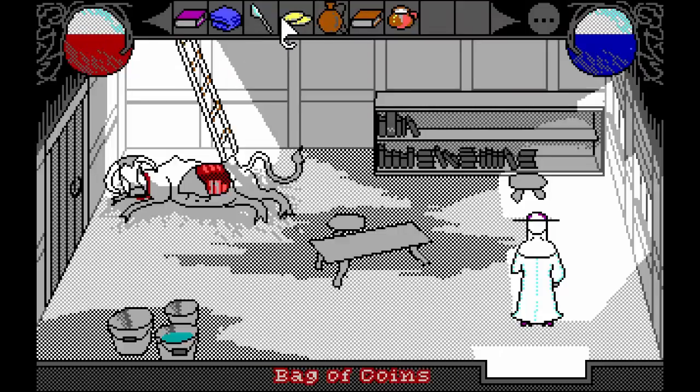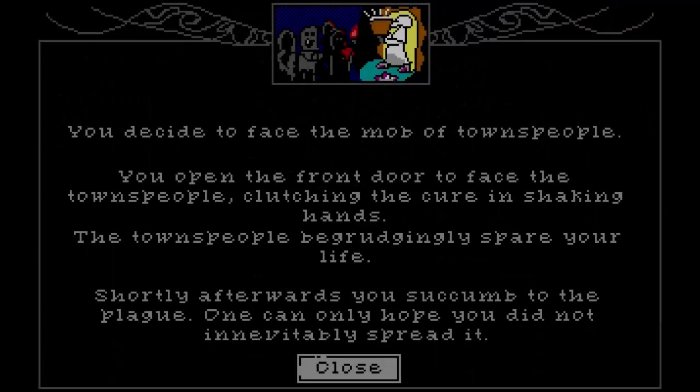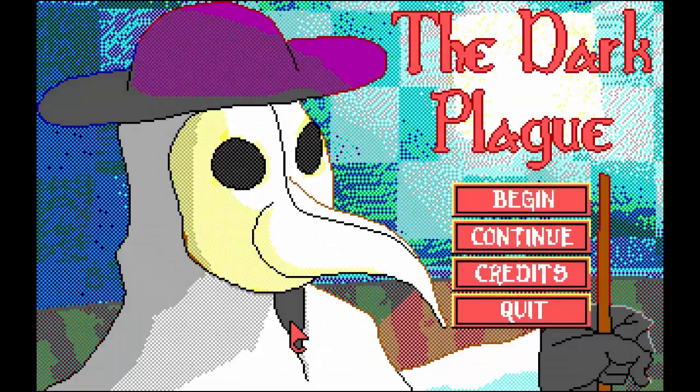Our fever has come down a bit. The townspeople have formed a mob around the front door. You fear what they might do if you have not found a cure. You decide to face the mob of townspeople. You open the front door clutching the cure in shaken hands. Townspeople begrudgingly spare your life. Shortly afterwards you succumb to the plague. One can only hope you did not inevitably spread it. So that went horribly then. Apparently there are some more things you can do here but I'm going to cut it here. Thank you guys for watching - hope you enjoyed the series. Feel free to recommend any indie games you want me to have a look at. This has been The Dark Plague - links to the game will be in the video description. Hope to see you guys on the next indie game spotlight. Bye everyone.